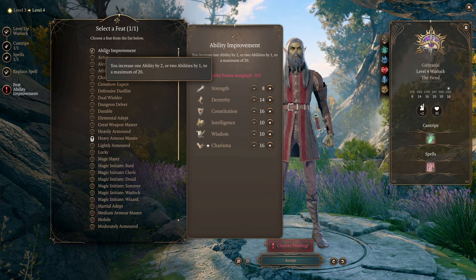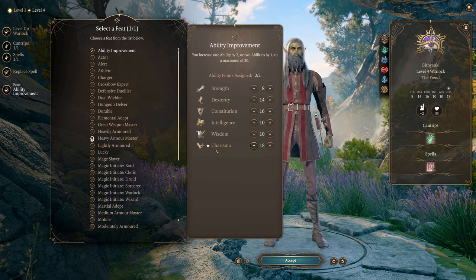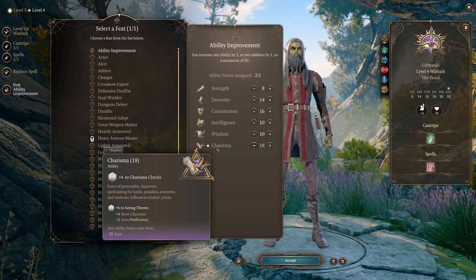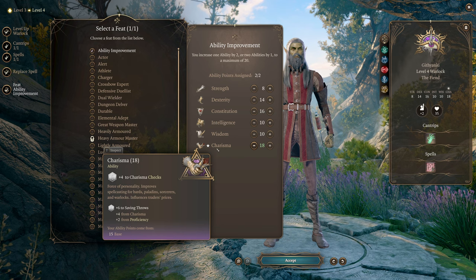For our first feat, I'm going to put this into Ability Improvement and add two extra points in Charisma. The reason is that we're gaining so many bonuses from Charisma that those two points right now are going to get us a ton of value over the entire playthrough.